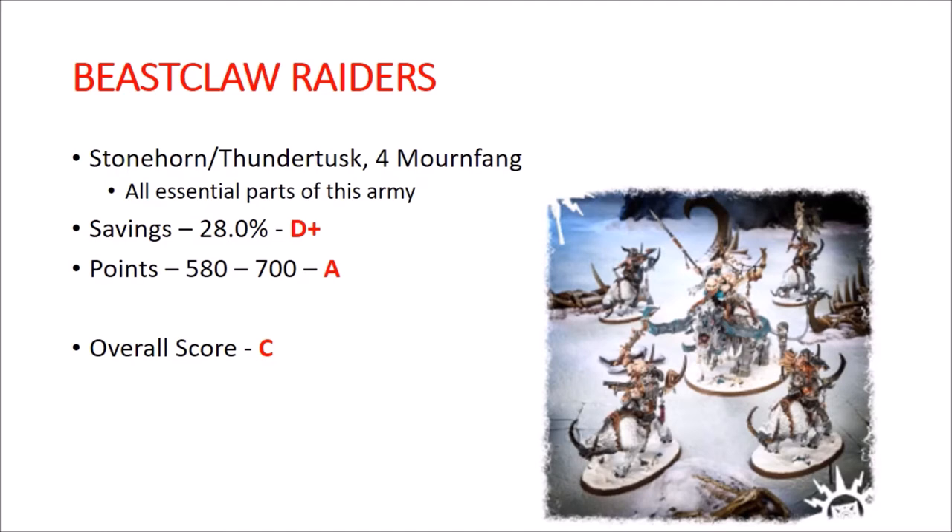Moving on to Destruction: Beastclaw Raiders. This is infamous for being the army in a box — you can just buy three of these Start Collecting boxes and have a 2000-point army, which is pretty cool. Savings are only 28%, so it gets a D+. Points are 580 to 700, which gets an A. You're getting a lot in the box. But here's the problem: Beastclaw Raiders are currently terrible. So although you're building a full army in three boxes, it's not a very good one. It still gets an overall score of C.